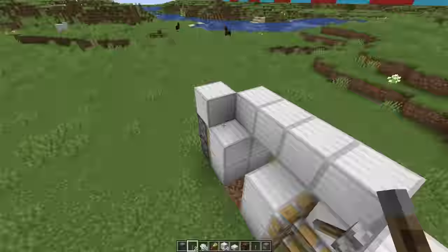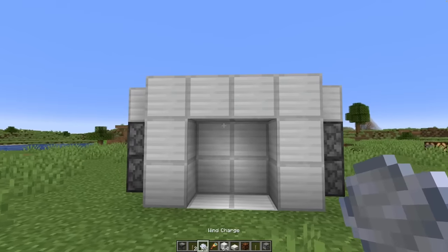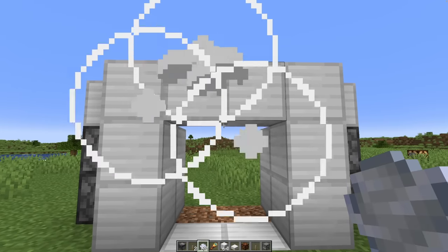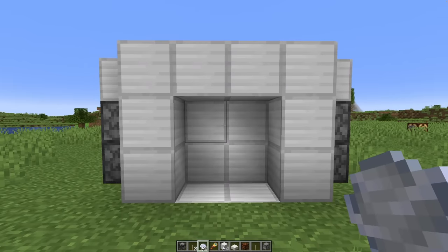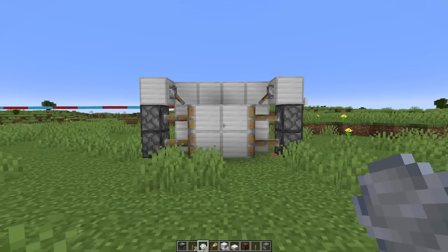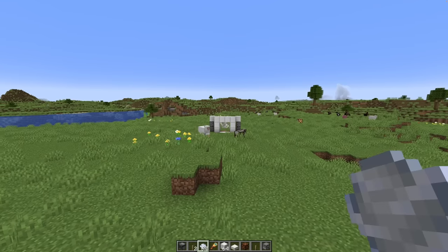The first idea I've had is pretty stupid, but I think this could be the smallest way to make a two by two piston door. Yes, it works! Does it also close? You have to be very precise, but it does actually work. So we've got a wind-powered piston door.